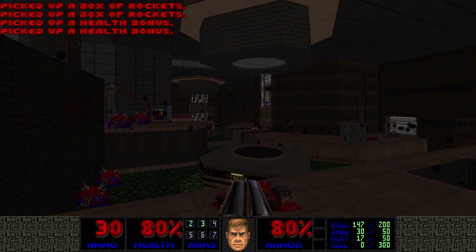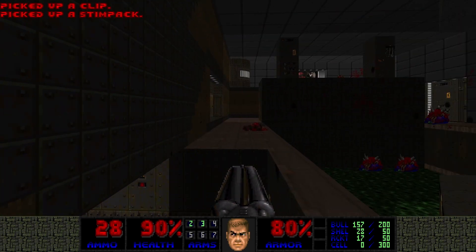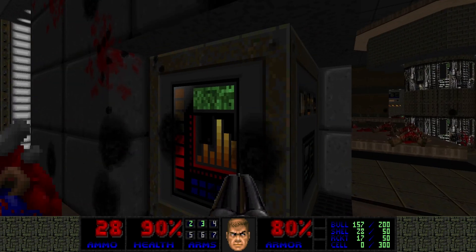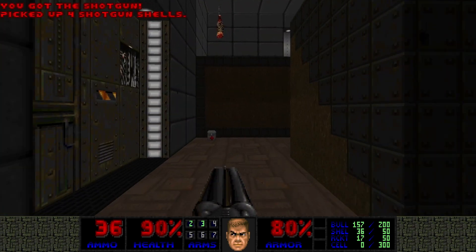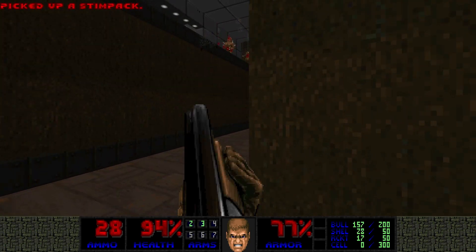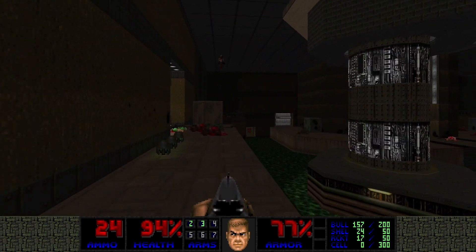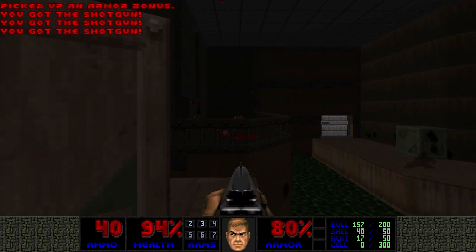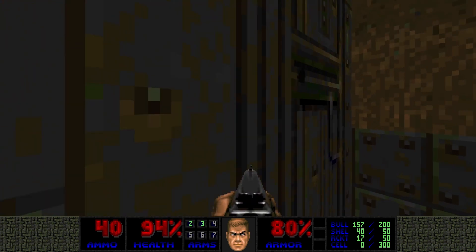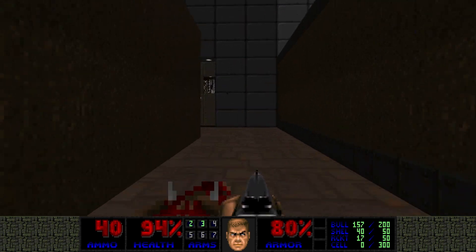Lots of rockets — which makes me think we're going to encounter a bunch of enemies. There isn't a lift here, is there? Let me take a look at the consoles and maybe the other side. Somebody blew up a barrel next to me. Let's not be wasteful with the ammo. Was there a chaingunner? I heard a chaingunner. Nothing behind that crate.